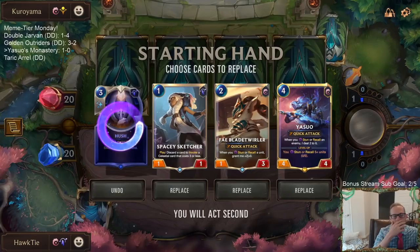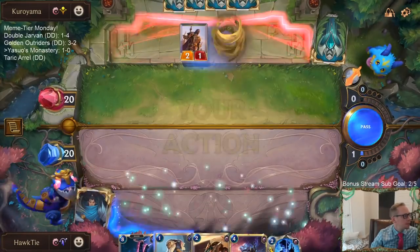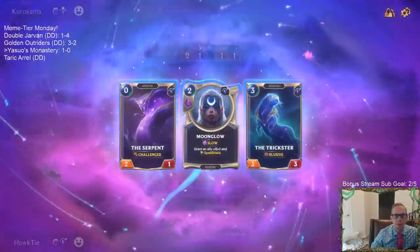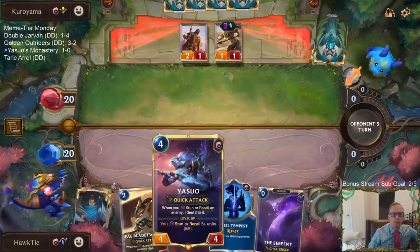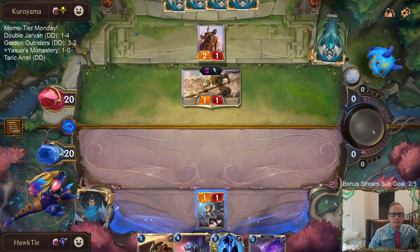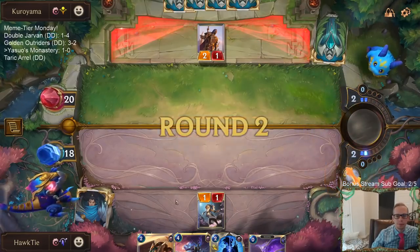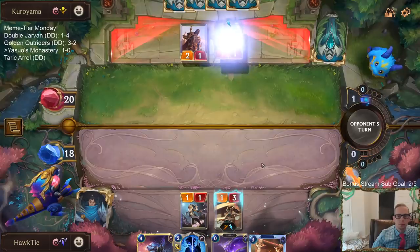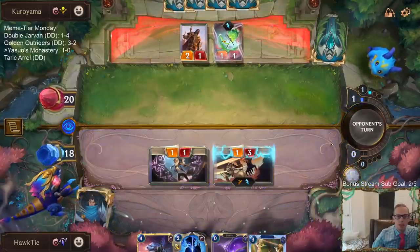We got a new donation deck from F59. We're not going to have time for you, Infinite Mindsplitter, sorry. We got more Infinite Mindsplitters if we need them. Maybe I should have gotten the plus two plus zero and Spell Shield for Yasuo.